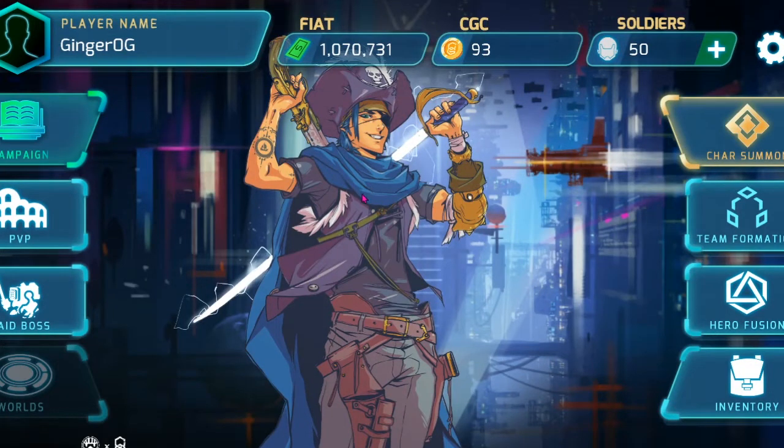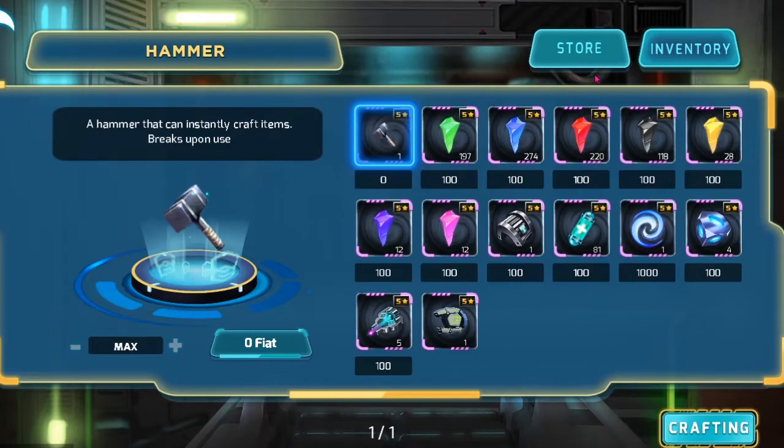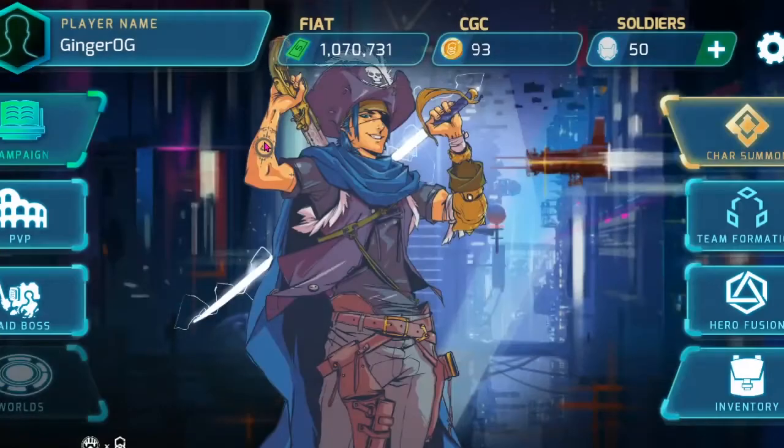When you upgrade heroes, you will experience bugs sometimes. I normally don't purchase any items until I know I will use them to upgrade the character right away. There is a glitch — sometimes if you log out and log back in, you may not have something you purchased. Just be mindful of that. It is a beta, so the game is still amazing to play. Your fiat should always be there though — that doesn't go away.